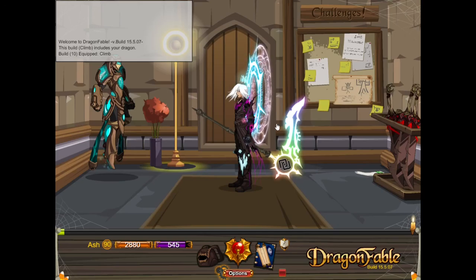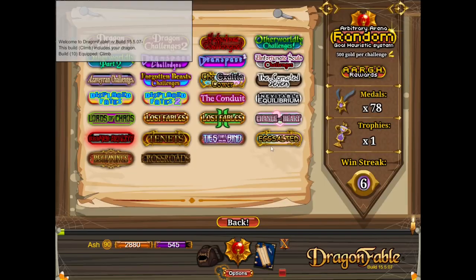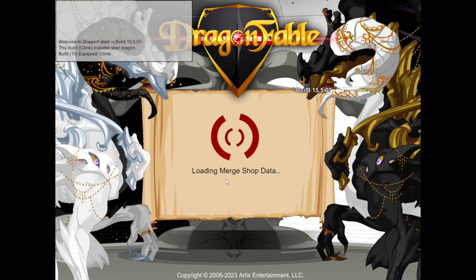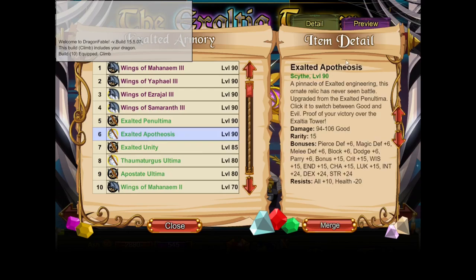Hey guys, welcome back. Today I'm going to be doing a full climb of the Exhaustia Tower. Chaos Weaver's main use — or at least one of its main uses in the end — has always been climbing the Exhaustia Tower so you can farm it.